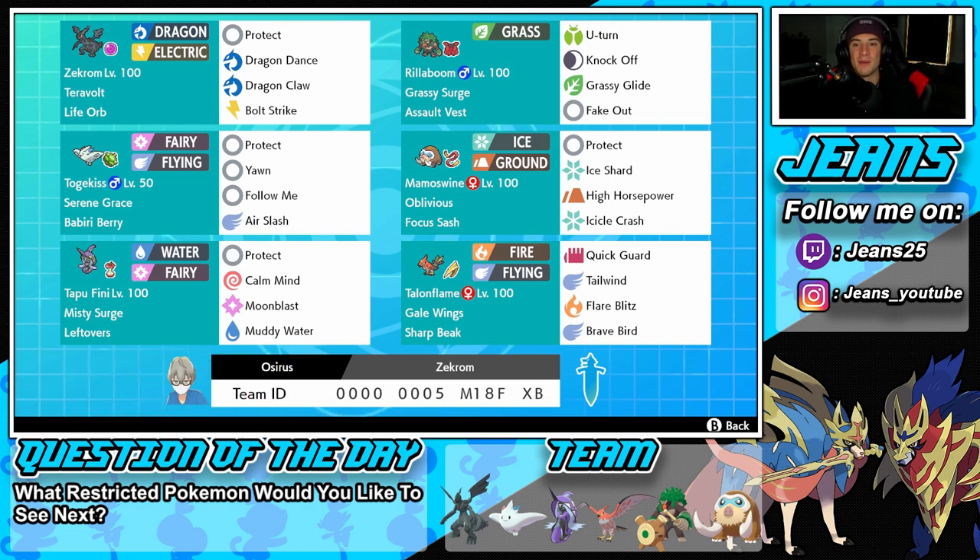Getting started with this team — in the top left corner, the heart and soul of the squad: Zekrom, dragon and electric typing. I love that type, it's such a cool typing considering there are not a lot of Pokemon like that. He's really the only Pokemon with dragon and electric. He's got Teravolt as his ability, Life Orb as his item. Every time he does a move it does more damage. Moveset: Protect, Dragon Dance, Dragon Claw, and Bolt Strike — both are STAB moves.